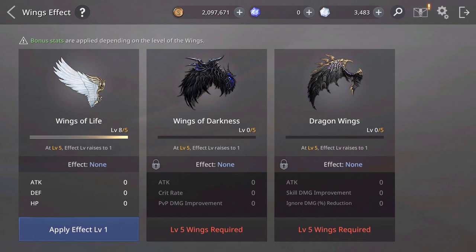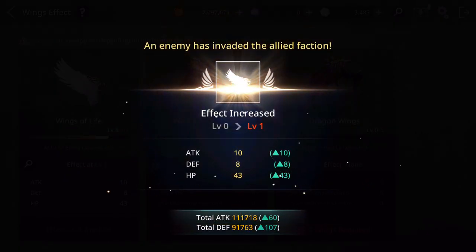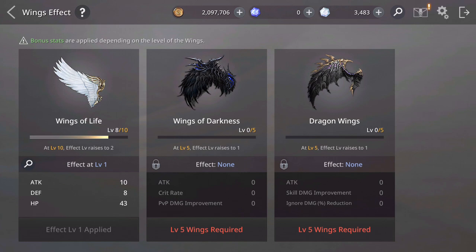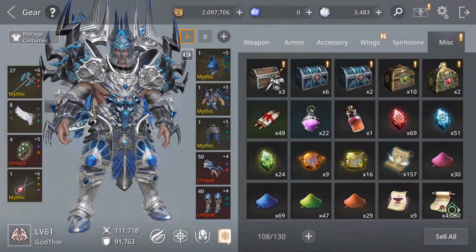You can apply — guys, at level 5 I didn't know — you can apply for some bonus stats. Let's apply. Effect level 1, let's do that. So once you reach level 5 — nice! See, they increase the attack, defense, and also you get health points. Cool. At level 10 you can also apply again. Let's get them to level 10.